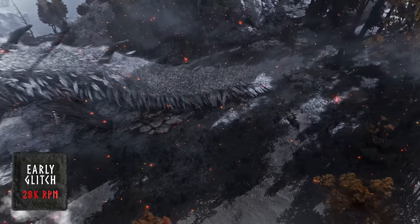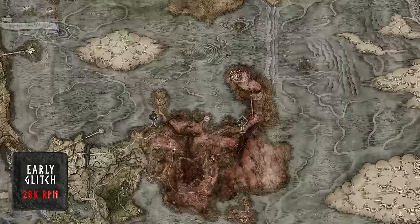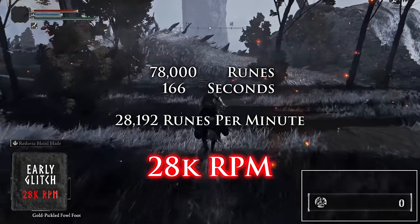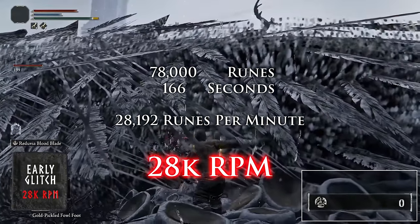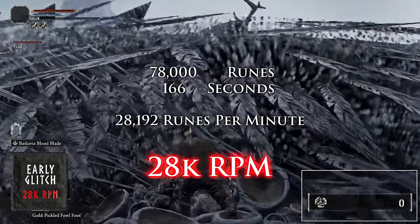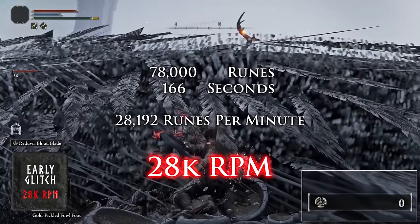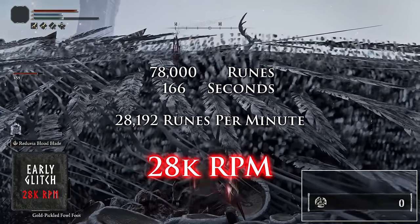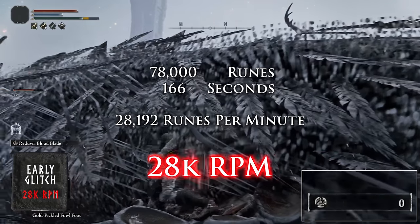Now if you're not a purist and you're willing to do a glitch, the best early game rune farm is actually not farming the ball. You can come a couple steps south of that ball in Caelid, and there's a giant sleeping dragon called Grail right outside of Fort Faroth. You can actually dupe this dragon — you get the runes for killing it, which is 78,000 runes every single time. If you're fast enough back to the site of grace, this dragon will respawn when you arrive there. With the Golden Scarab and the Gold Pickle Fowl Foot, you will get 28,000 runes per minute, because the dragon gives you 78,000 runes every time it dies. You can pick up the Reduvia dagger right at the very beginning of the game in Limgrave.